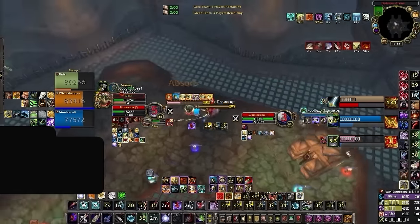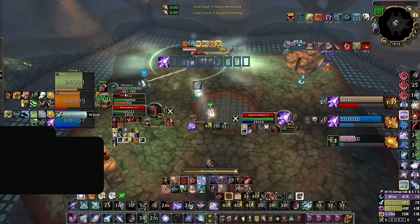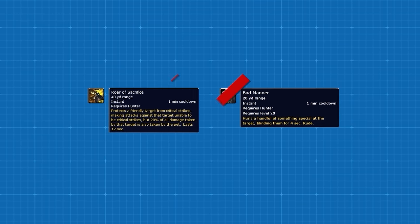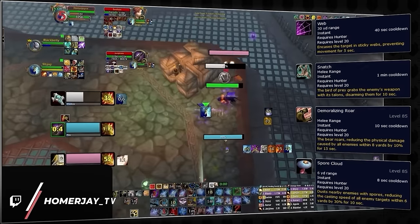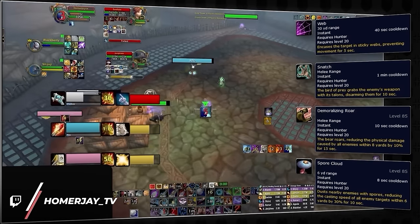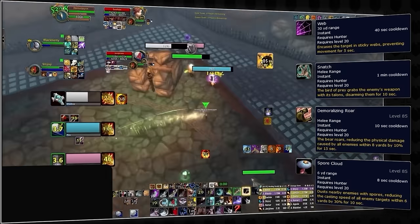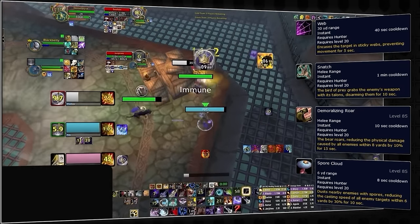All hunter pets are kinda weird, because good hunters will actually dismiss and resummon different pets throughout the game. In the past, they did this to reset Roar of Sacrifice and Monkey Blind, but thankfully that doesn't work anymore. Now hunters dismiss and resummon different pets for their unique CC abilities — like a spider to root, birds to disarm, bears to piss off melee, and even spore bats to piss off casters. You're out here playing WoW Arena and hunters are playing Zoo Tycoon.